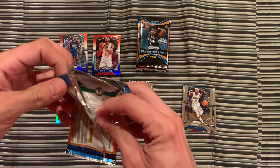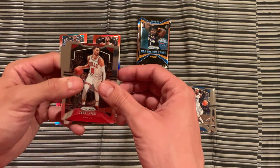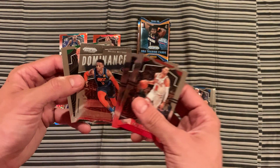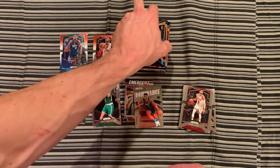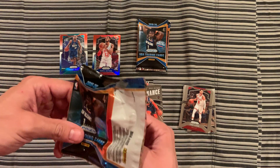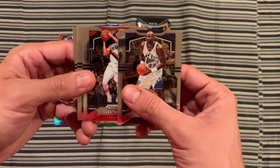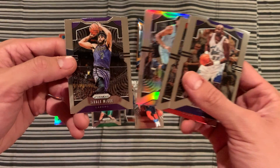All right, here comes the blaster — six packs, four cards per pack. We'll cruise through this. We have Zach LaVine, Karl-Anthony Towns, Dominance insert Russell Westbrook, and Grant Williams. Then Karl Lohm, Evan Turner, Bruno Caboclo, and JaVale McGee.